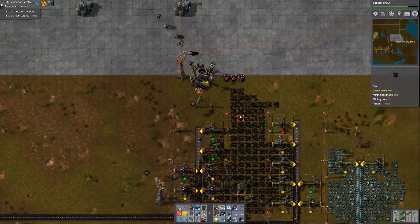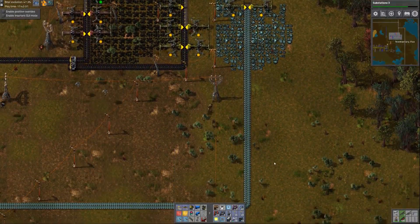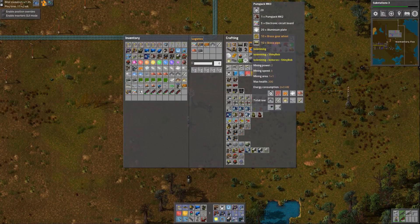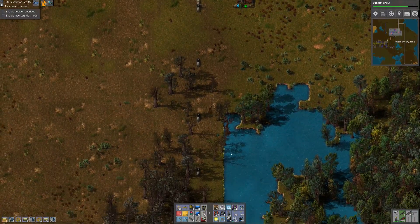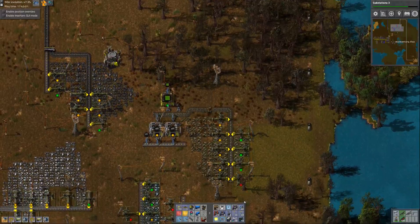So let's start running around here. There were a couple of mining drills I needed to shape up, and I also wanted to upgrade these pump jacks to Mark 3's. Let's see if I can do that — make three of those — and while those are building, go down here and take a look at our little mining setup.